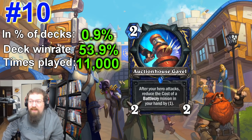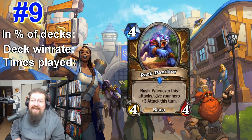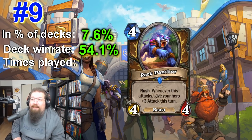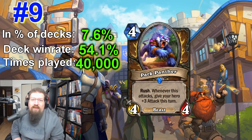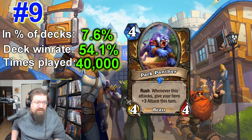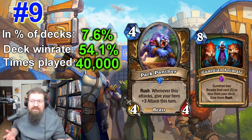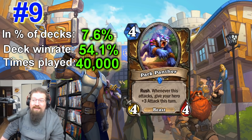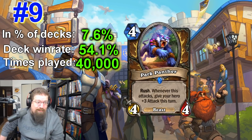At number nine we have Park Panther: the druid beast, four mana 4/4 rush — whenever this attacks, give your hero +3 attack this turn. It's in 7.6% of decks with a 54.1% win rate and played around 40,000 times. It appears in multiple archetypes: aggro taunt druid, quest druid, and some guardian animals lists. It's a ridiculously good card — four mana 4/4, you get three attack on it, and if it sticks it gets even more ridiculous. You can cheat it out with the rank spell. Absolutely a powerhouse in arena as well.